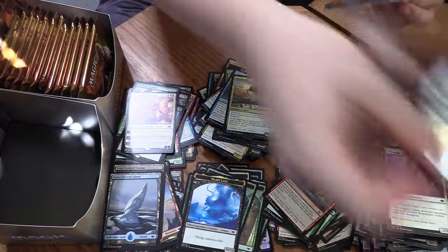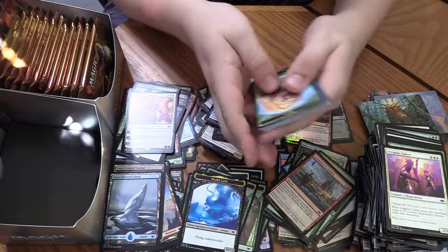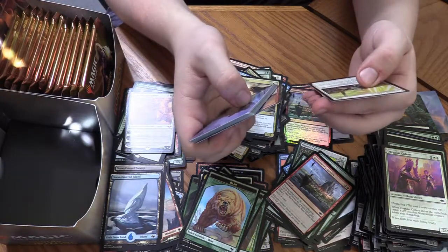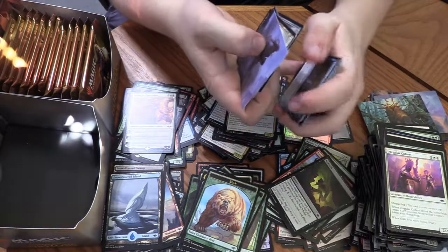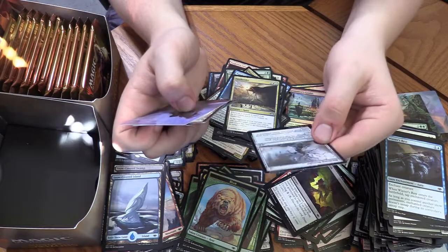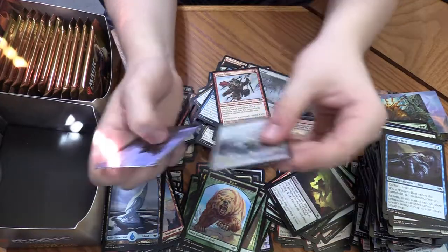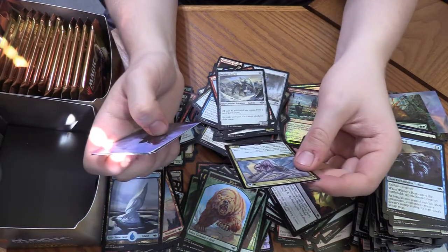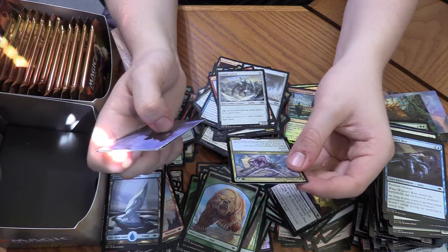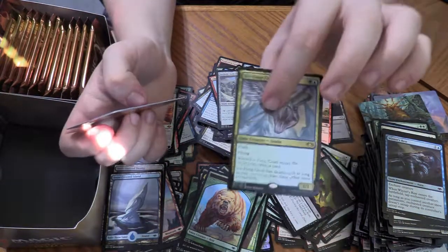I've got quite a pile now built up — gotta make sure it doesn't fall over. Snow-covered land. Birthing Boughs — for free mana you get an artifact. Not good. Alpine Guide — that Red Ramp dude. Ice-Fang Coatl! For one green and one blue, you get a 1/1 Flash Flying — when it enters you draw a card. And it has Deathtouch as long as you control at least three other snow permanents. Kind of like a Baleful Strix except it's green and blue, but it has Flash so you can surprise people with it. Pretty neat — it might be worth some money.